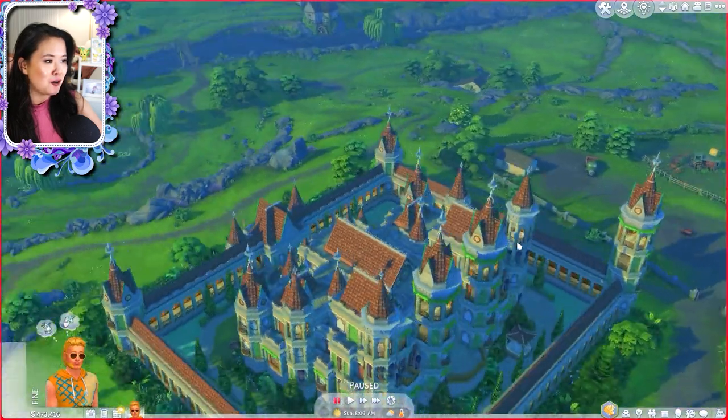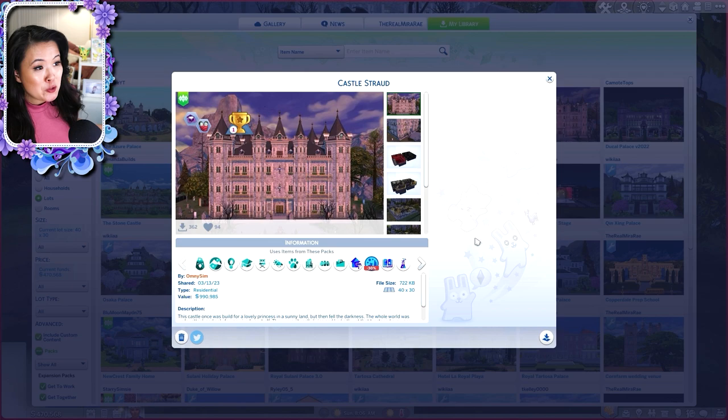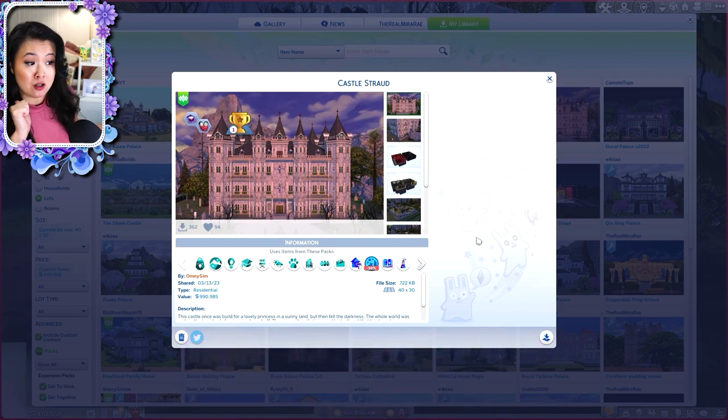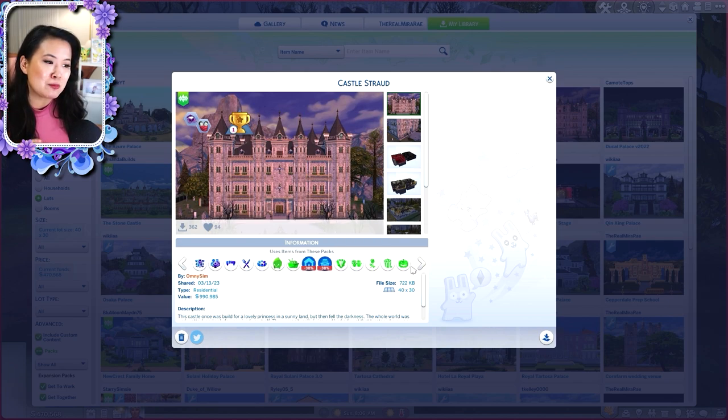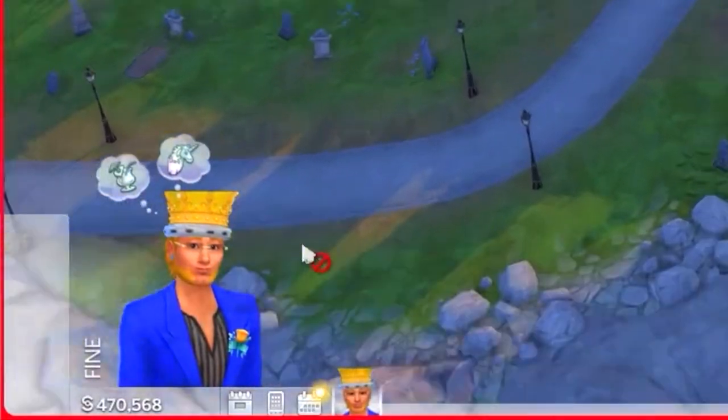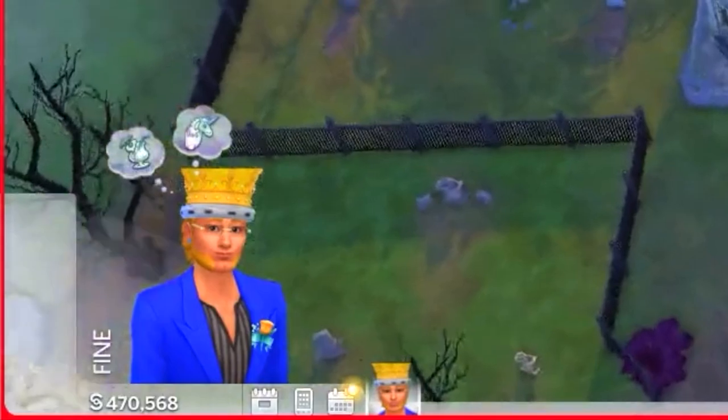That is all for our first build. The second palace I'm going to show you is called Castle Strahd and it is built by Omni Sim, who also has other amazing builds on their gallery. There are a few packs I don't have that are in this build, so there might just be a few things missing, but it looks like there's just three things and there's a good chance they might've been substituted. This one is more for if you have any vampire Royals, which I know some people in the community do. It's made for the 40 by 30 lot, so it's a bit smaller, but it's a perfect palace for Forgotten Hollow.